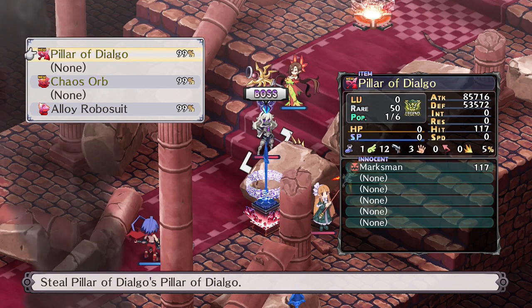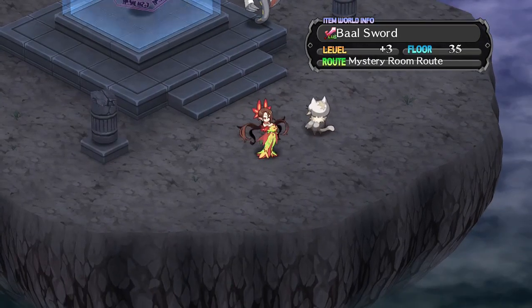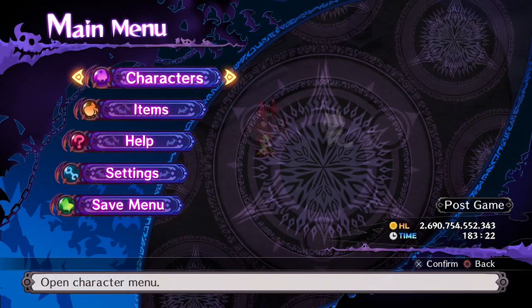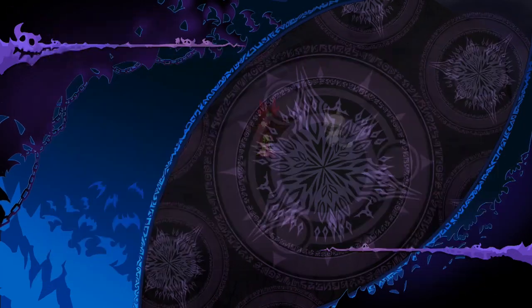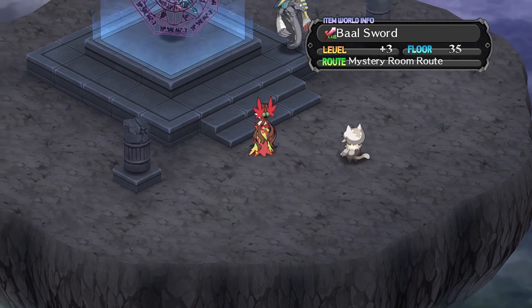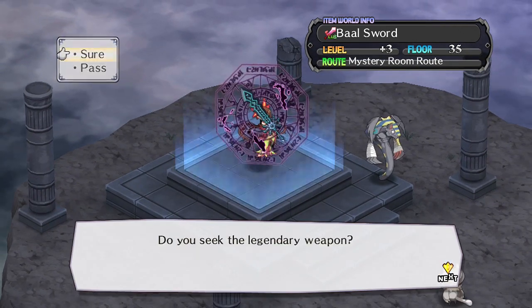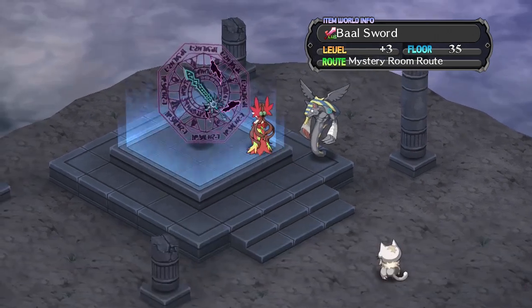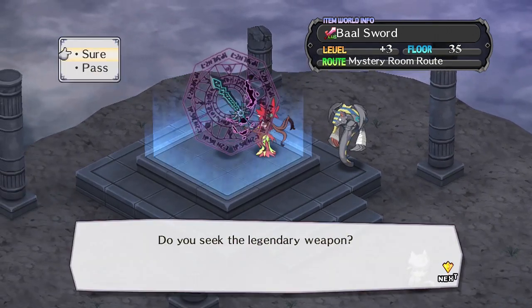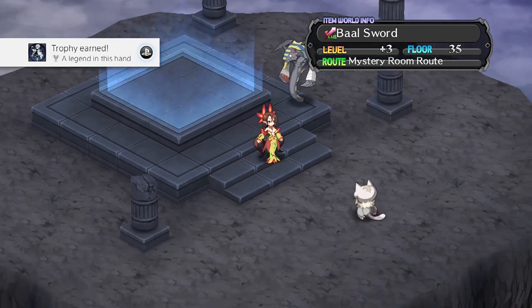Once you have the first rank 40 weapon of a type, you can try and get the second. The second rank 40 weapon is a little more tedious. Once one of your characters has 100 in their weapon skill level, switch to them as your main character — that means they're the character you walk around the base with. Then you're simply going to need to fly through floors in your new rank 40 weapon. Be aware that you might also run into duplication rooms using this method. Eventually you'll enter a very rare room which has a floating weapon of the same type in which you entered. As long as your main character has 100 in a weapon skill, you should be able to obtain it. Otherwise it will reject you and you'll have to try again.